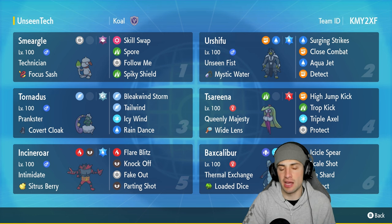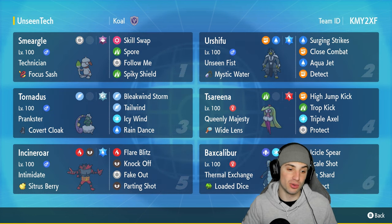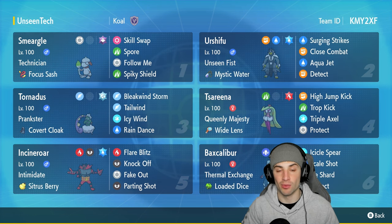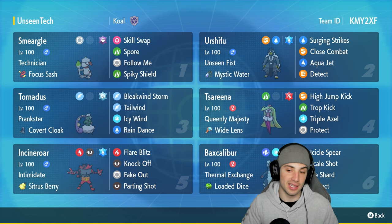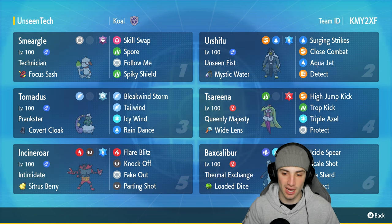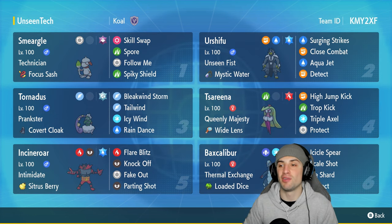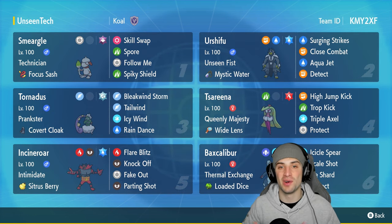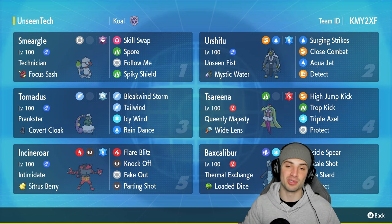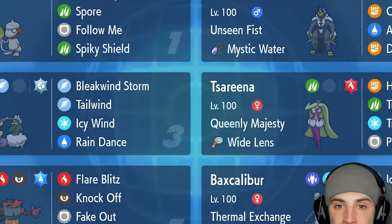Urshifu's moveset is pretty standard with Surging Strikes, Close Combat, Aqua Jet, and Attack. The other four Pokemon are Tornadus and Incineroar for support - speed control, weather control, and Incineroar controls attacking stats with Parting Shot and Intimidate. Last two are Ceruledge - big time physical attacker who stops first turn priority - and Baxcalibur with Loaded Dice. If you want to try this team, rental code is top right. Let's hop into our first match!